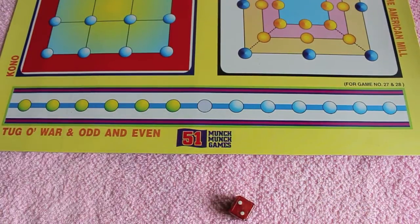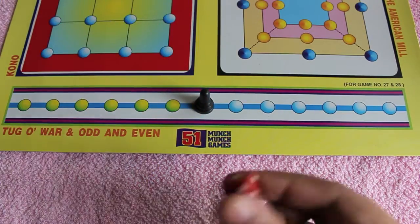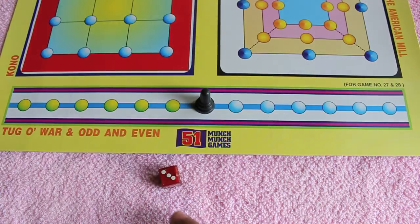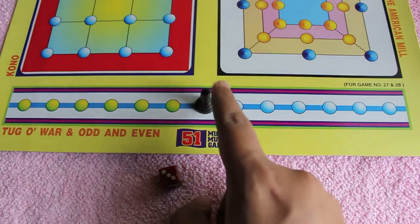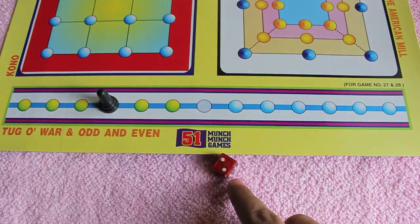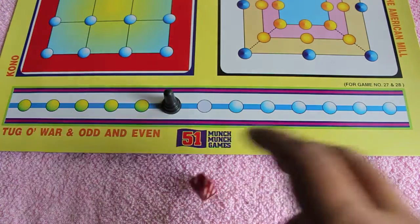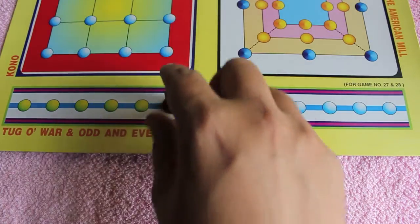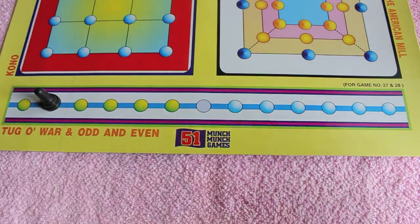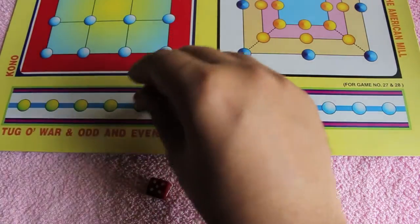Let's take a look at the Tug of War board game. It's a quite simple but interesting one. Two players play it — you place one piece on the board and each player rolls, trying to get the piece onto their side. That's why it's called Tug of War. You have to get the exact amount in order to reach your side.